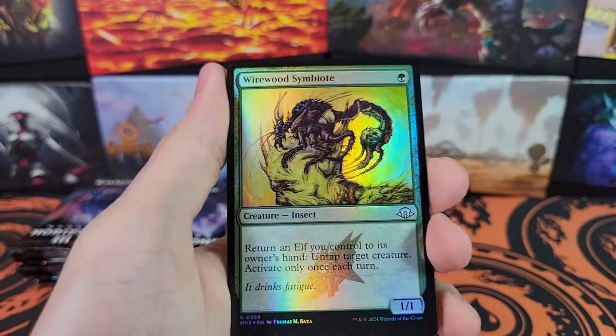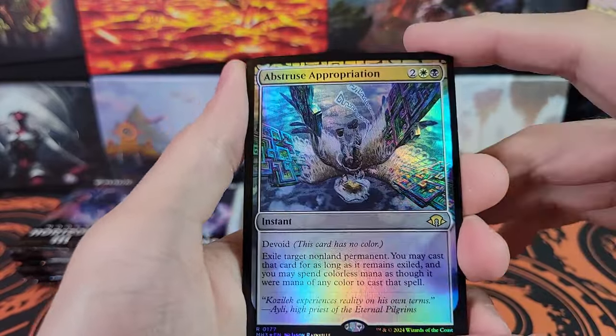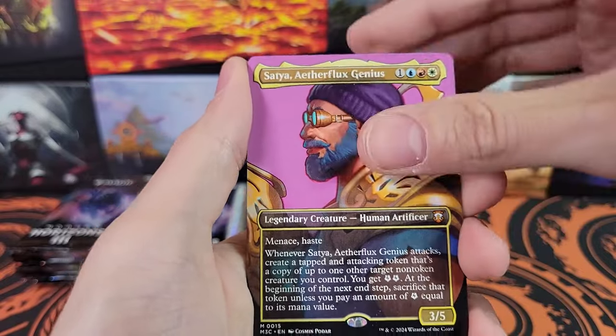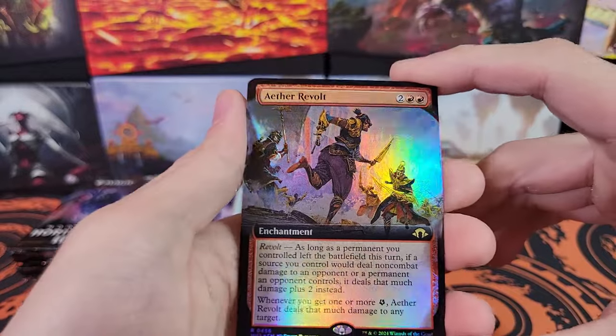This is box number two of a Sealed Case. Alright: Galvanic Discharge, Evolution Witness, Abstruse Appropriation, Mythic Satya for Commander, Fanatic of Ronas, Wooded Foothills — very nice, first Fetchland of this box — and Aether Revolt.